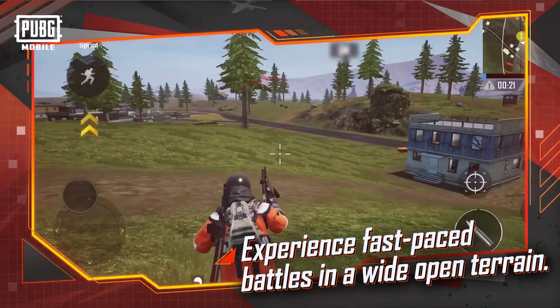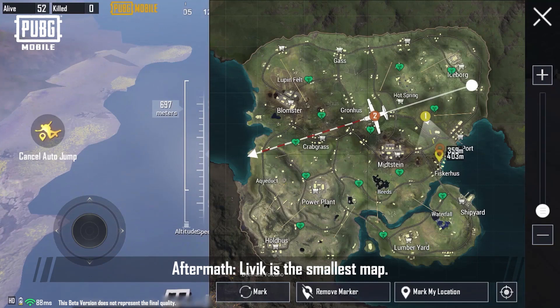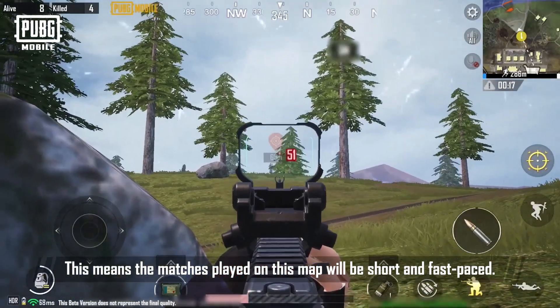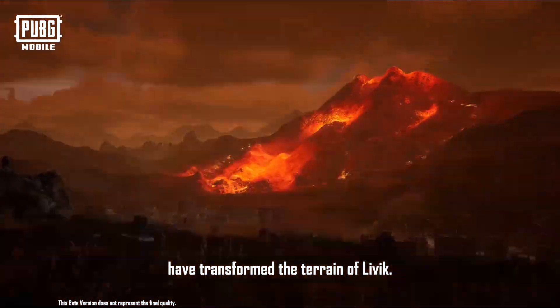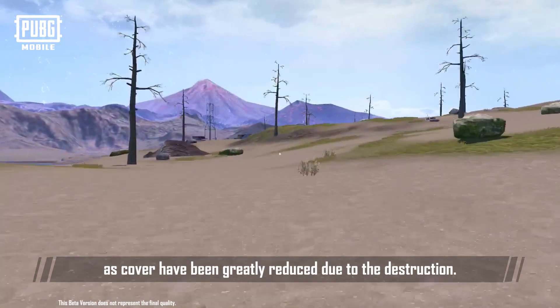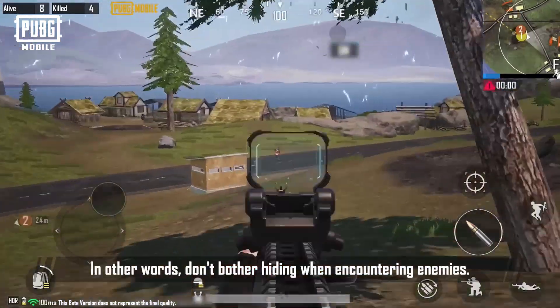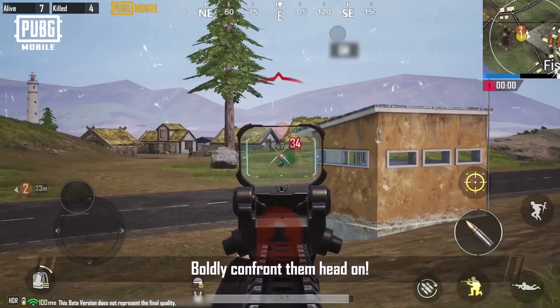Experience fast-paced battles in a wide-open terrain compared to other classic mode maps. Aftermath Livik is the smallest map, which means matches played on this map will be short and fast-paced. At the same time, volcanic eruptions caused by the bombardment have transformed the terrain of Livik. Terrain, buildings, and vegetation that were once usable as cover have been greatly reduced due to the destruction. So all targets are easier to spot than ever. In other words, don't bother hiding while encountering enemies — boldly confront them head-on.